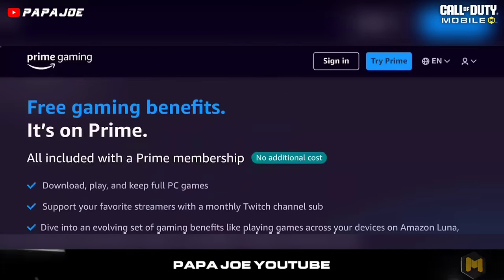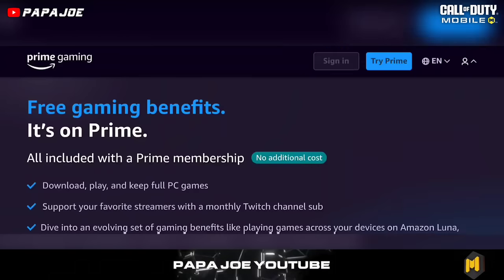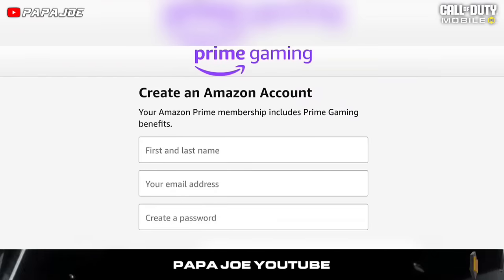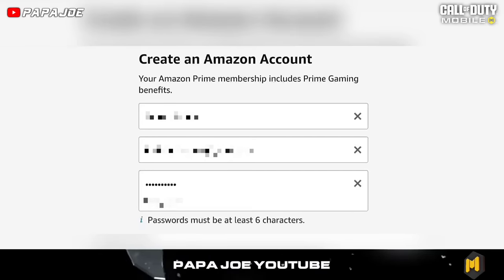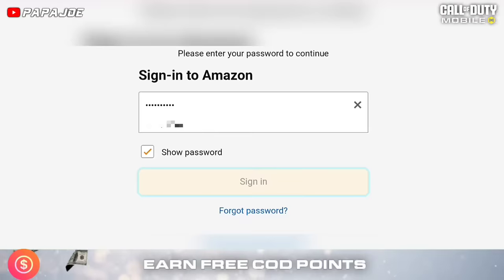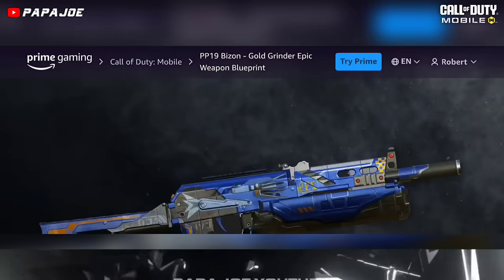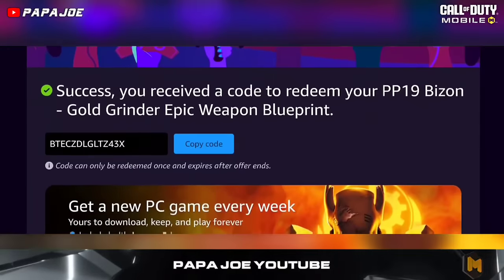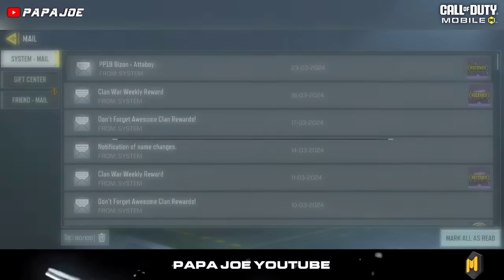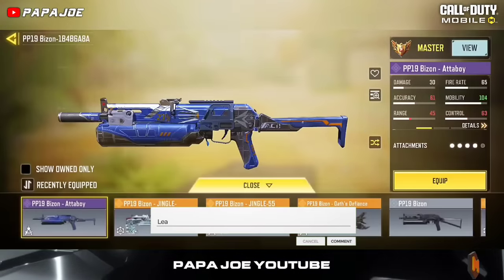To become an Amazon Prime customer, go to the Amazon Prime Gaming store, click on the person icon in the top right corner or press the sign-up button. On the login page, scroll down and press 'Create a new Amazon account'. Enter your personal data, and you'll receive a verification code to your email — enter that code and sign in. You'll now be an Amazon Prime customer for a limited time and can pick up the new PP19 Gold Grinder bundle, which includes the epic PP19 Attaboy blueprint. This blueprint appeared in the game a year ago in the Summer Shadow Lucky Box and is now available for free for a limited time.